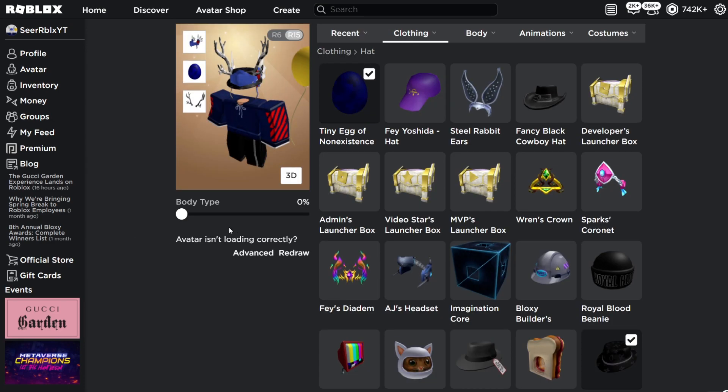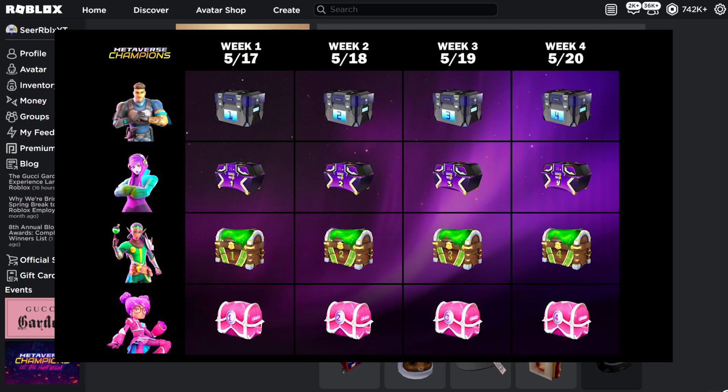I have every single date for the boxes to open. Today is May 17th and the first boxes have opened — that's week one. Tomorrow there's going to be another opening for week two boxes, then the day after for week three, and the last day is May 20th for week four boxes. In total, that's going to be 16 items.